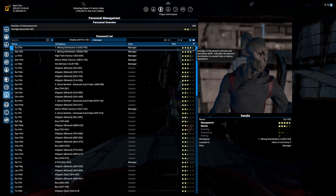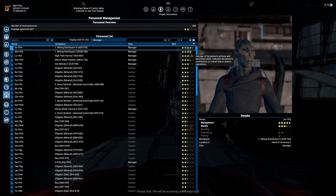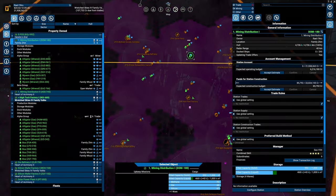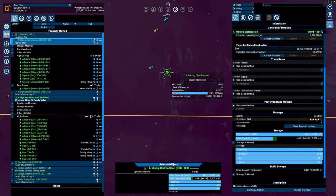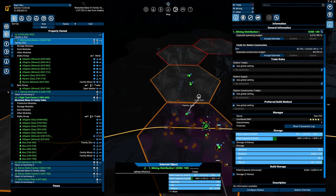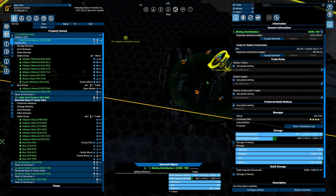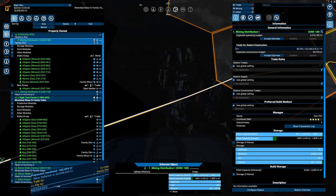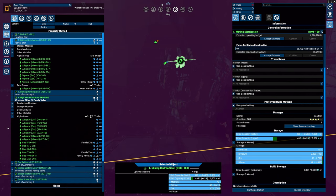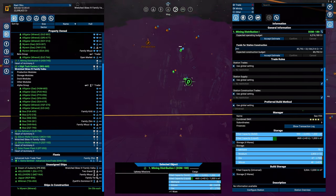In Mining Distribution Two we almost have a five-star manager, so what I want to do is eventually replace them and move them to the forward operation base — they need a five-star. We're going to be removing this base. We might not remove it right now, but I'm going to use the resources from this station to build our very first trade station here in Open Market. There's not a lot of Argon Federation guys around so that would be quite nice.